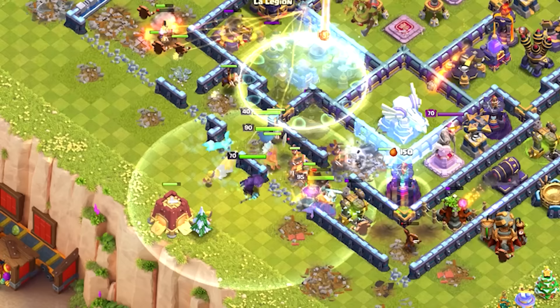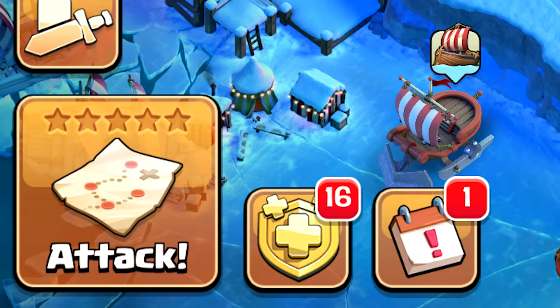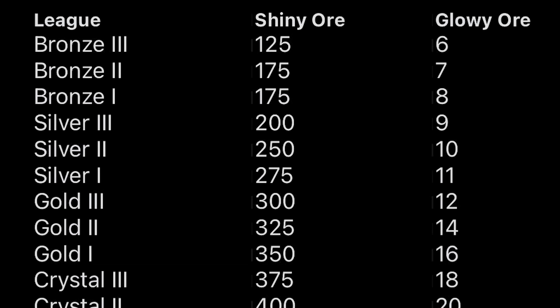And soon hopefully also on Mars. — Sorry for interrupting Mr. Elon, but how do you earn 7,000 shiny ores in one week? — It's actually very simple. We have to look at the stars — the higher we go the more ores we find. The trick to earn the highest amount of ores consistently is to stay in Legend League.